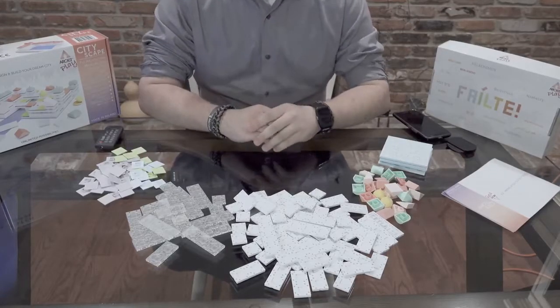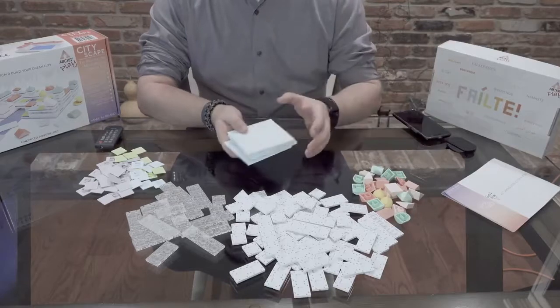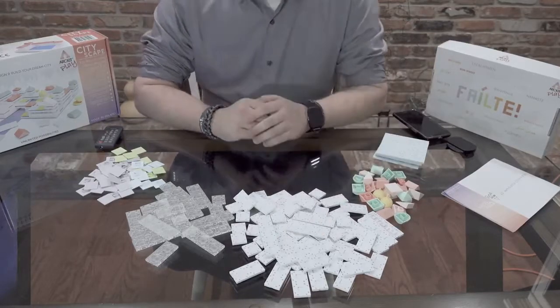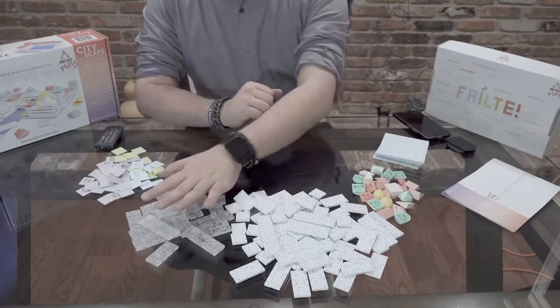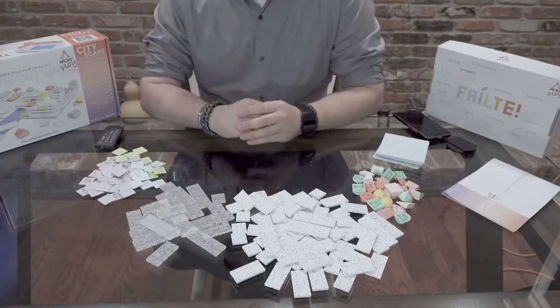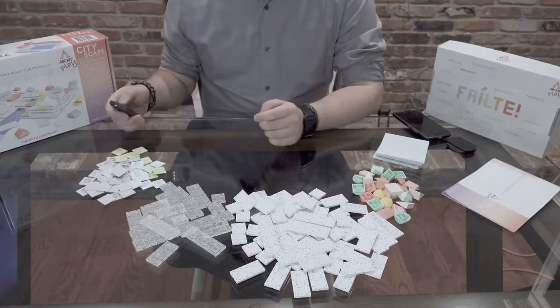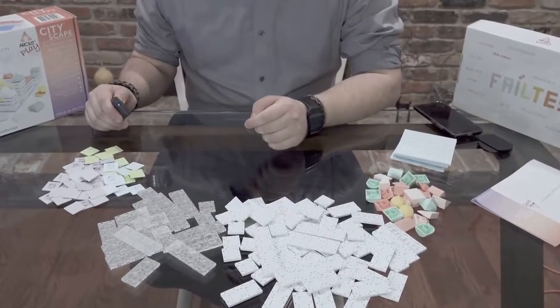Now that the formality is out of the way, let's get started. I have pretty much all of the pieces in the kit spread out around me. We have our floor plates, our roof toppers, our traditional light panels, our new clear panels, and landscaping and rooftop finishes.